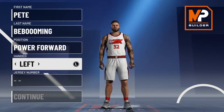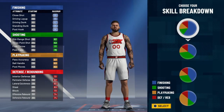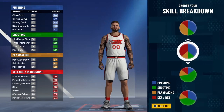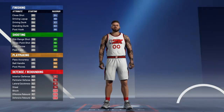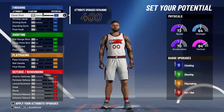Go ahead and make him a power forward — left hand or right hand, they really don't matter. Jersey number, you can't go wrong with double zero. Most people want to go with the red and blue pie chart — don't get me wrong, that pie chart is good — but that all-red pie chart, look at the rebound and interior defense. For the physical profile we're gonna go with agility and vertical. I need that vertical and I need my dude running fast.